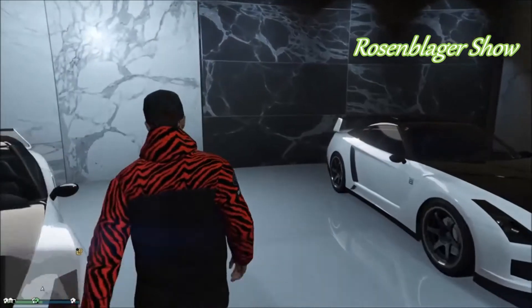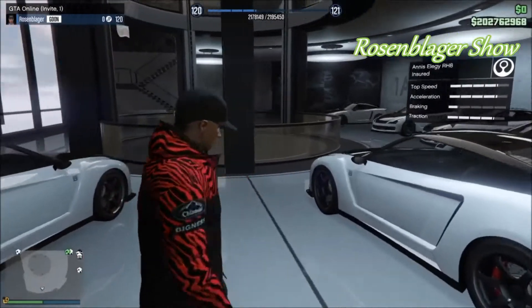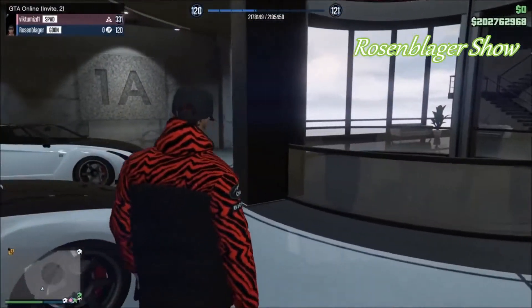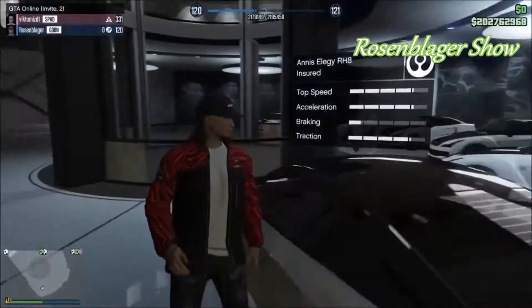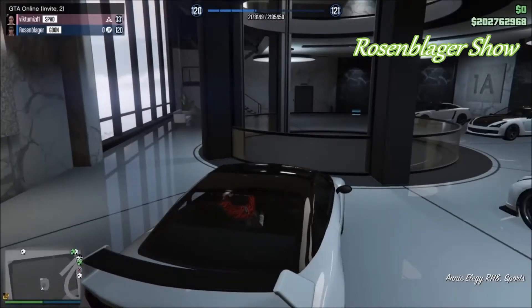A few things you're going to need to get this glitch started: the new garage, the mod shop that's in the garage, and the elegy. Go ahead and order a full garage of elegies, make sure you're in an invite-only session, and then invite a friend into your invite-only session.